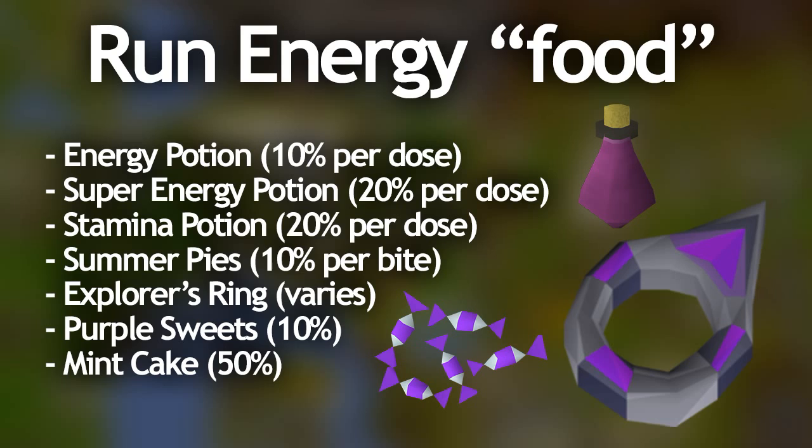Having a higher agility level actually does help with run energy restoration, which I'll talk about shortly. The explorer's ring from the Lumbridge achievement diary holds charges restored on a daily basis and gives different amounts of run energy restore. Purple sweets give ten percent run energy per sweet. The last one is the mint cake which replenishes fifty percent of your run energy, but there are very few in the game since you get them from the gnome cooking minigame — the grand exchange price is around 400 coins, though I'd expect it to be a lot higher.